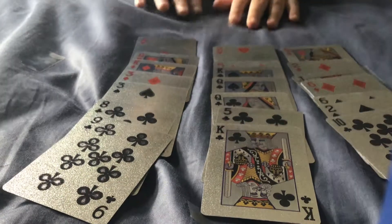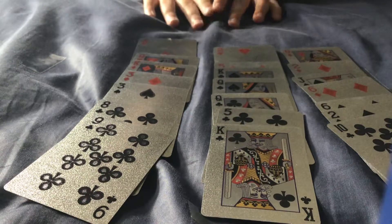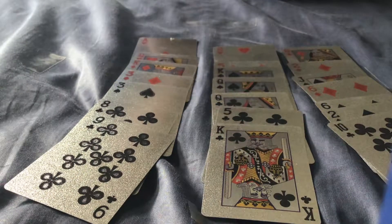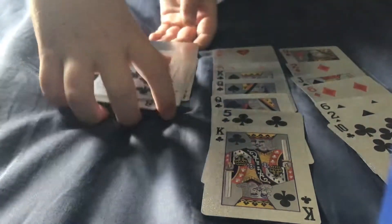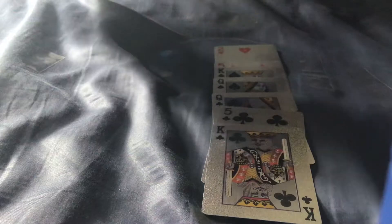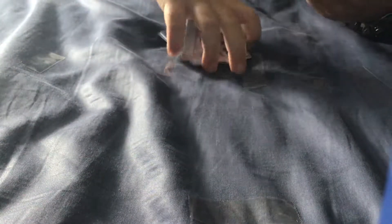He thinks of a card. Let's just say the card is the 6 of diamonds. So you say: point to the pile that has your card. He points to this pile. You always want to sandwich it — sandwich the pile that has the card between the other two piles. Either on the top or the bottom, it doesn't matter. It always has to be sandwiched between the other two.